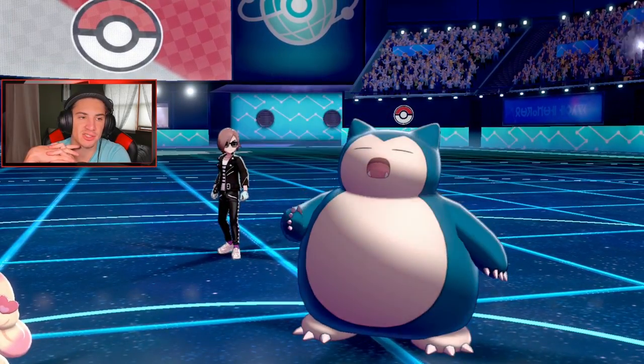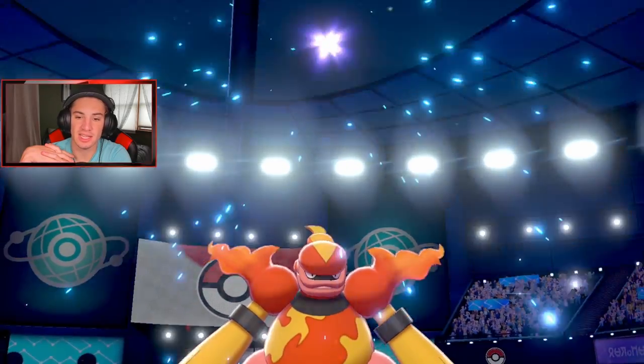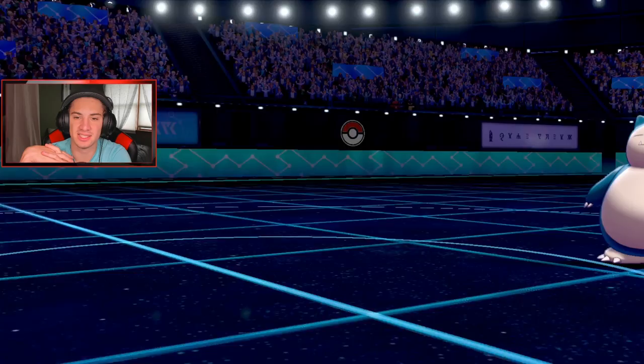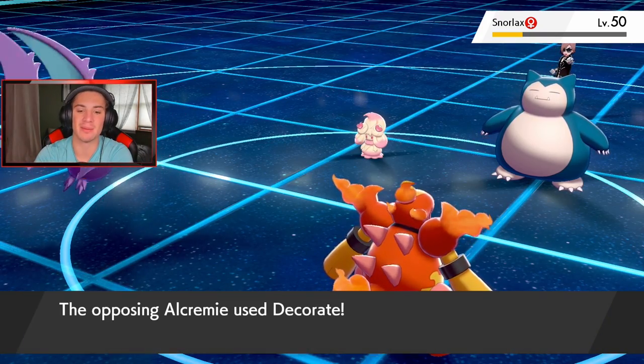There's a little Taunt for you, buddy. Focus Blast lands — let's get it! Do some damage on this end. Magmortar with no STAB, but still big damage. Decorate's gonna come out — that's fine, I'll Clear Smog next turn to drop stat changes. Attack boost, Special Attack boost — you cannot belly drum either. Now I can go into a Brave Bird, take you out and Clear Smog on the other side.